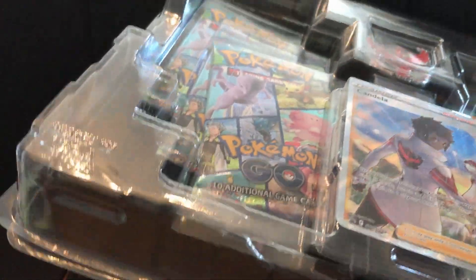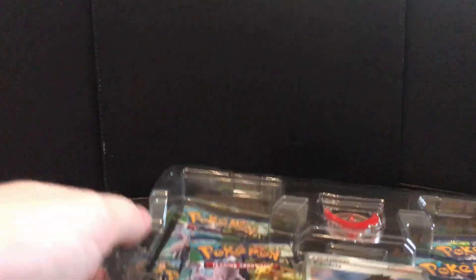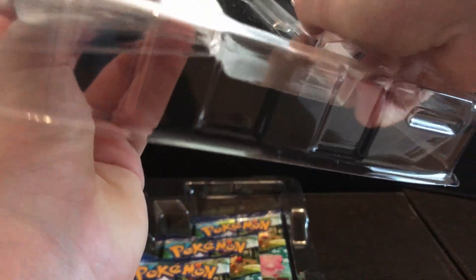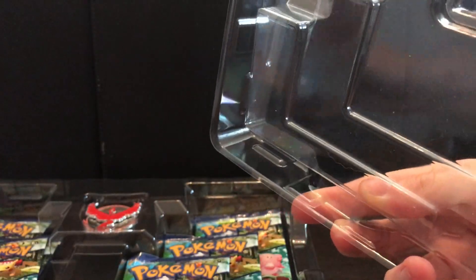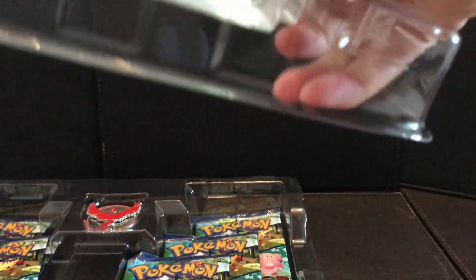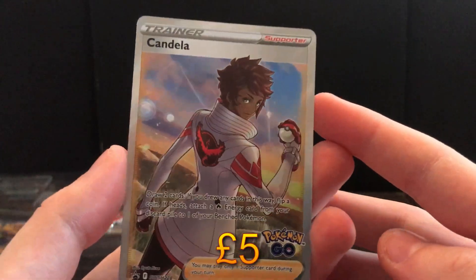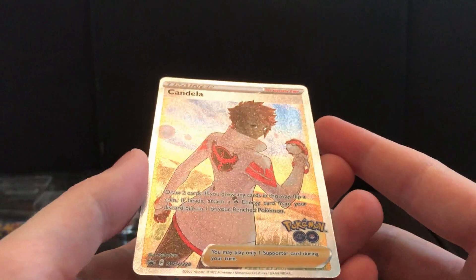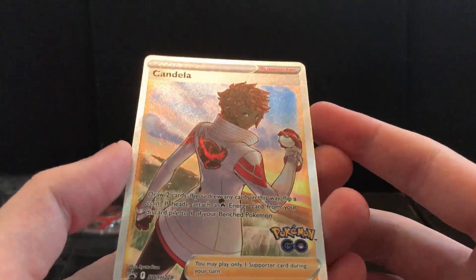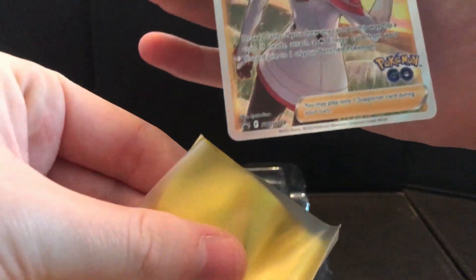Very good, got the codes again — I'll be using that for myself obviously. Here we have the double pack — it's got two, which is weird, very weird. We have the Candela card, damn that looks good. She looks nice — oh look at that, very nice. I do love these full art cards.